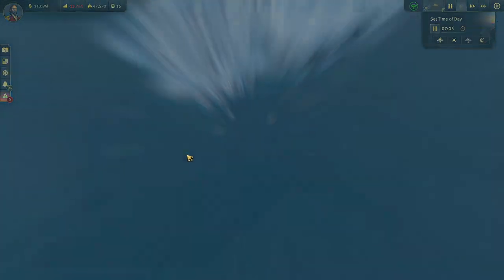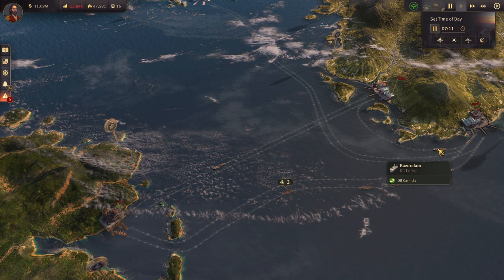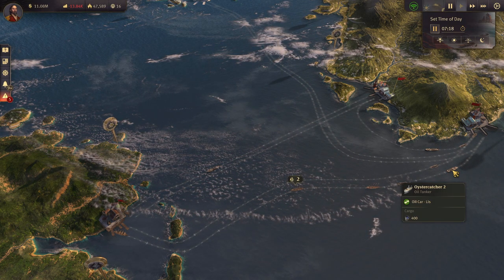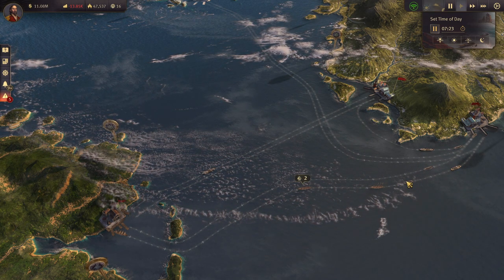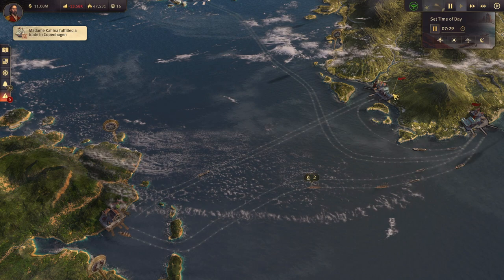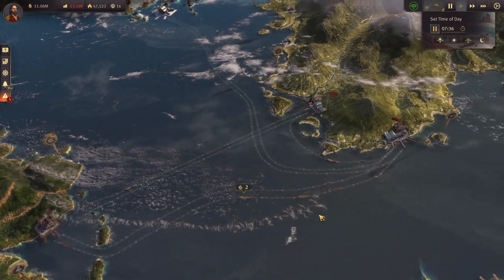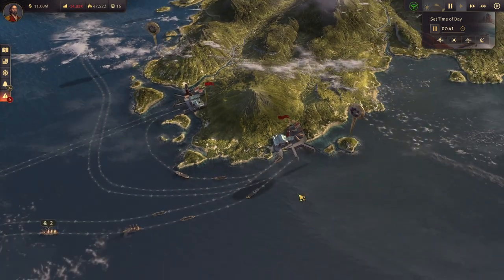Let's go to the world map real quick and see our trade routes. Oil tanker: coffee, oil, rum, chocolate. We have a lot of ships going around — I like it.